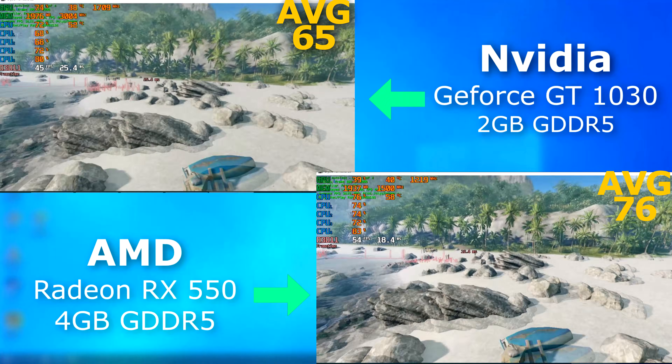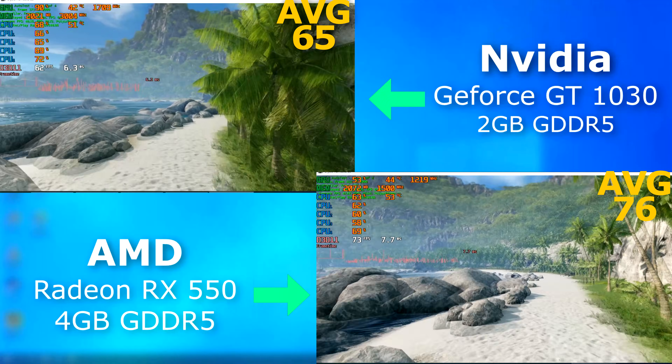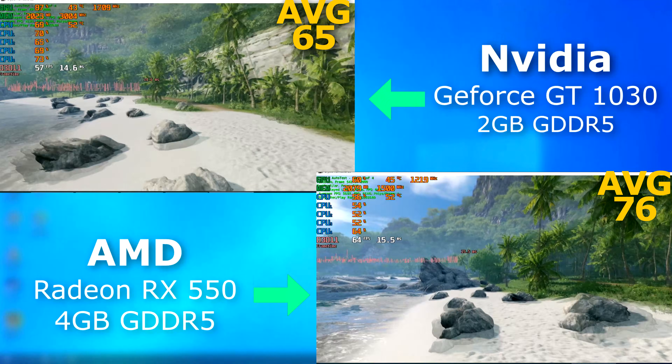I ran the Crysis benchmark, and the 550 averaged 76 FPS, which is 11 FPS higher than the 1030's result.